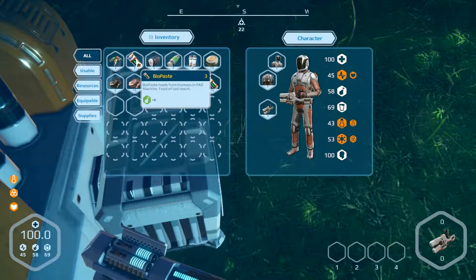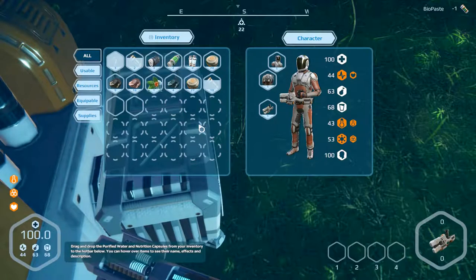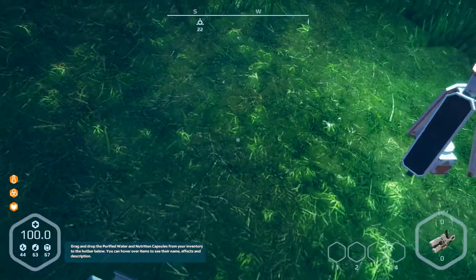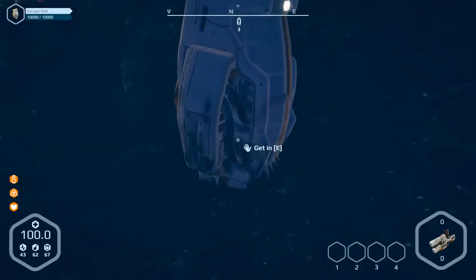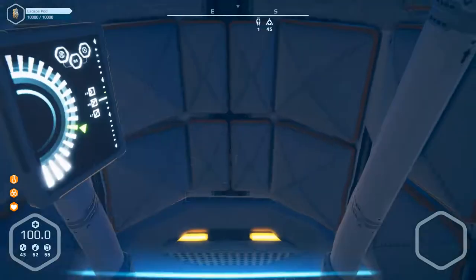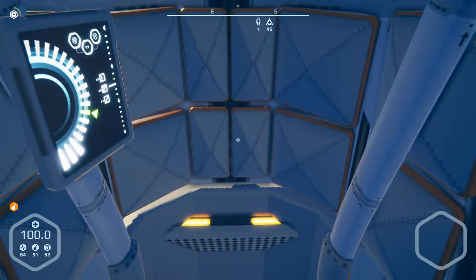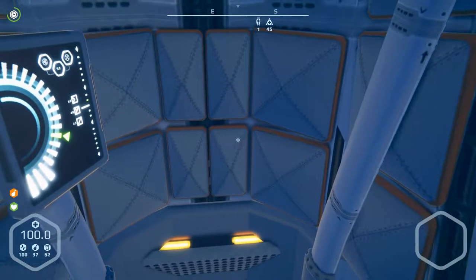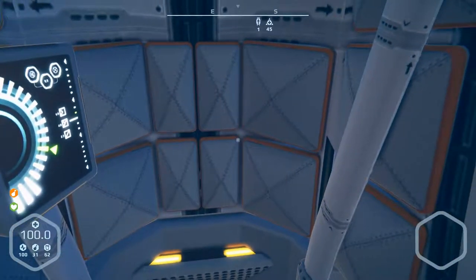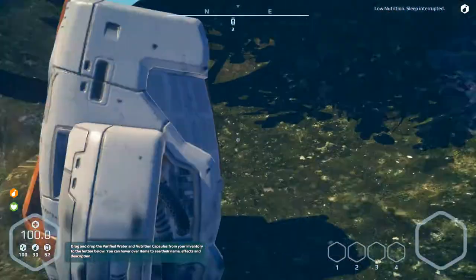So we eat something and we need to sleep. Temperature is a problem and poisoning. We take another portion of the bio paste. Okay, let's go to our rescue unit and sleep around — enter, spacebar. Yes, nutrition level dropping. You are well rested. Okay, well rested, that's good. We don't want to sleep anymore — get out here.